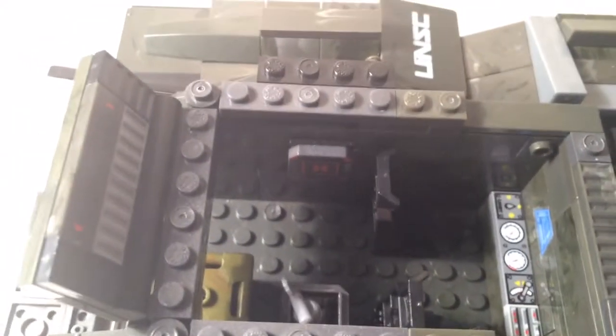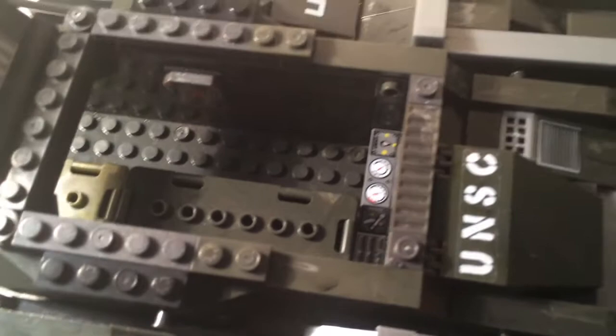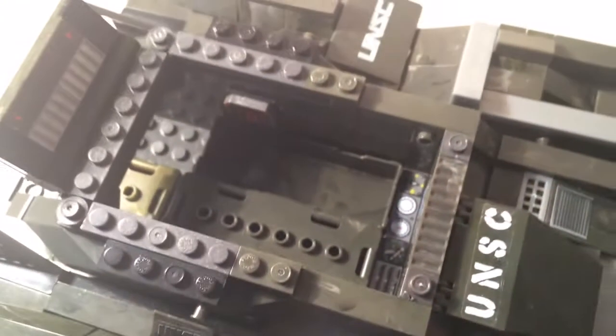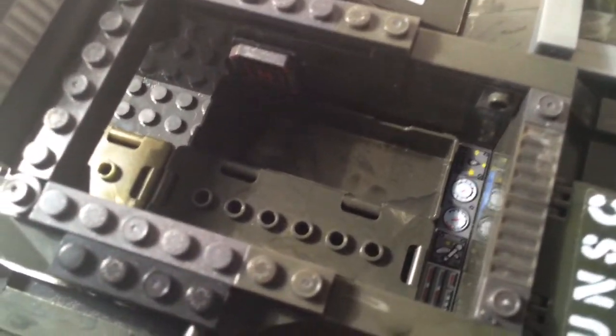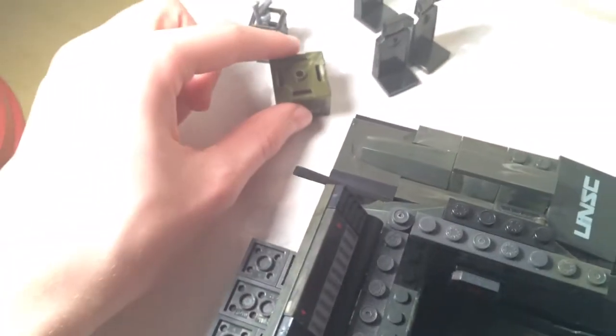Just to show you how big this thing is: there's a large crate that comes with the set. If you put it inside it goes quite far back, and you actually have even more space to fit a slightly smaller crate in front of it - that is pretty huge. If you take everything out and remove the health pack, you can make this a cargo transport Scorpion and fit so much on the inside. That's just to show you how much space there really is.